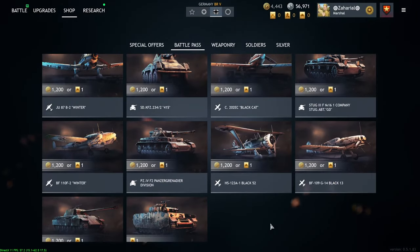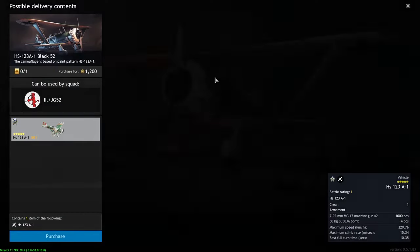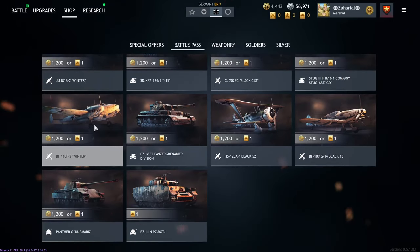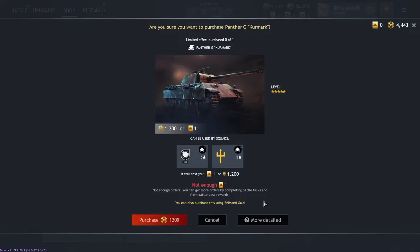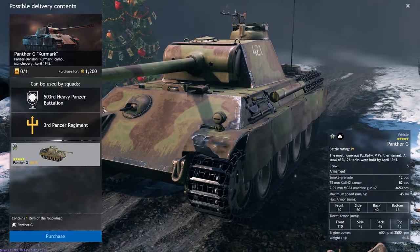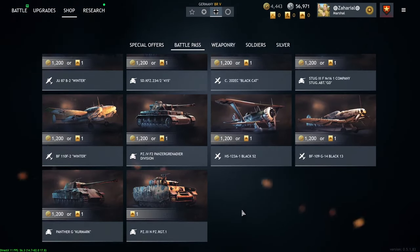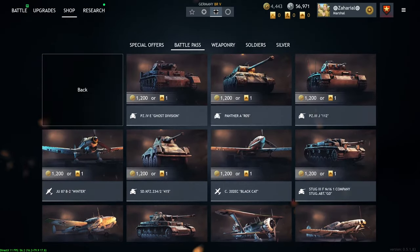I think I would probably skip over the biplane — it's got an okay bomb load but it's BR1, and I think you're better off going with the Ju-87. As far as the tanks go, the Panther G is always going to be a good option if you like Panthers. And if you see the Tiger I that I have, I would pick that up assuming you're capable of using it. I think it's probably the best vehicle you can get out of the Battle Pass right now for Germany.